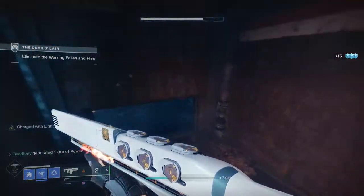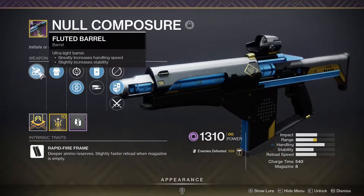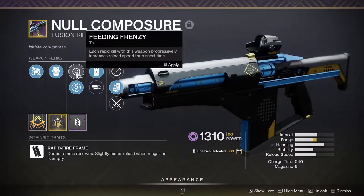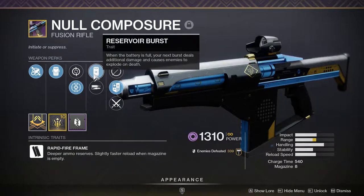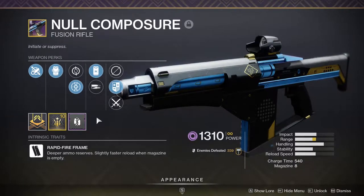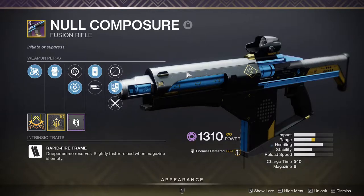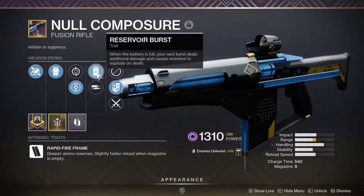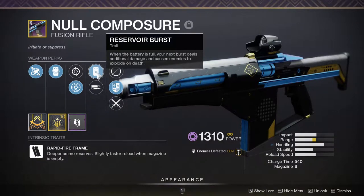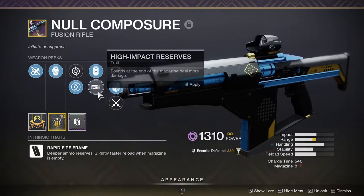Here's Null Composure: it has Fluted Barrel or Ultralight Barrel, Projecting Fuse which increases range, and for the first perk column it's Feeding Frenzy and Heating Up. For the second column it's Reservoir Burst and High Impact Reserves. It's a fusion rifle and it's very lackluster, honestly. We were excited about getting Reservoir Burst but when you use it it's just kind of like a letdown.